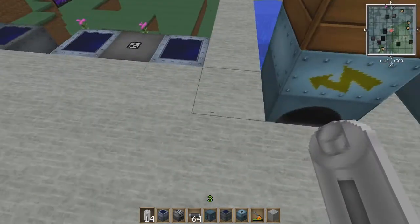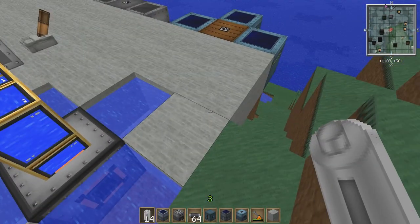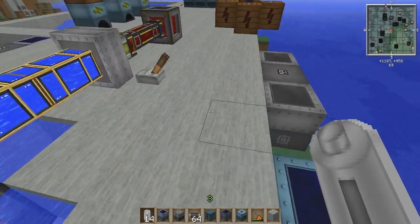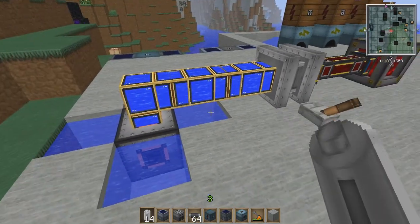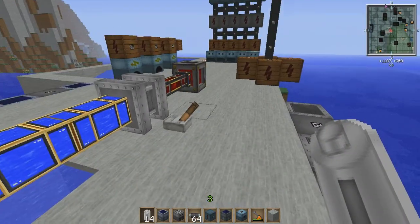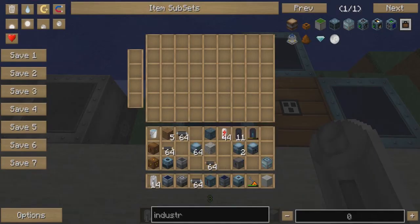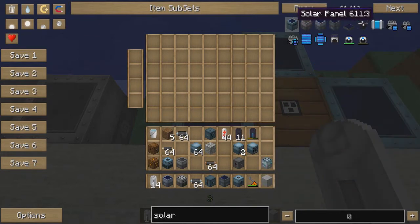Let's take a look at solar panels. If you're running Ultimate or Mindcrack, solar panels are not something you'll look at at the beginning. But in the long run, they're probably your best option for setting up a stable power supply that you don't have to continuously feed. There are several tiers: the regular solar panel, the advanced solar panel, the hybrid solar panel, and the ultimate hybrid solar panel.